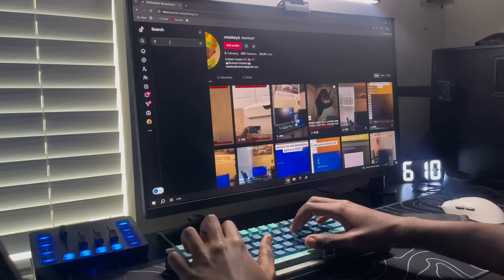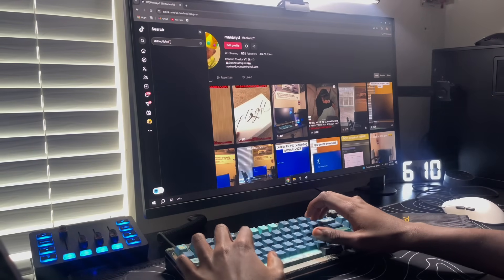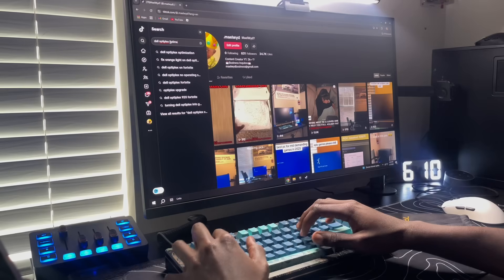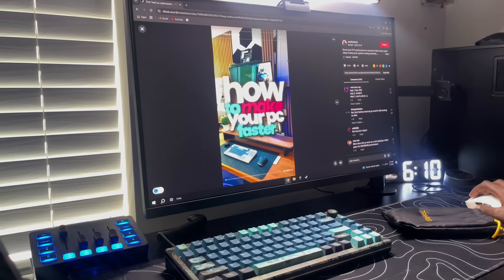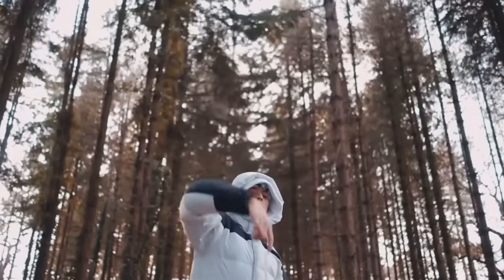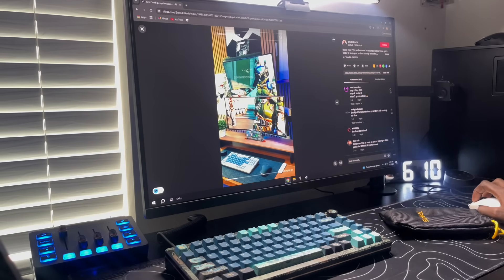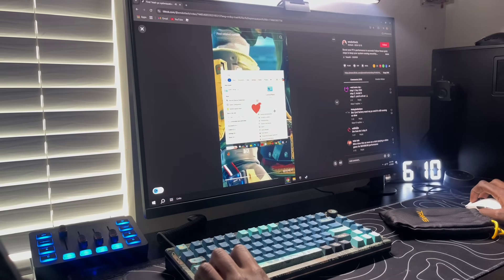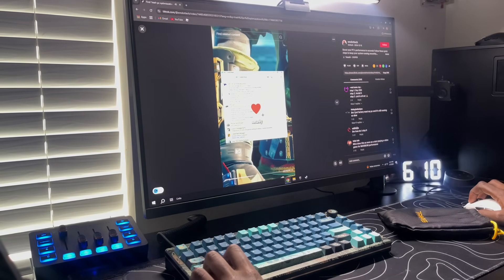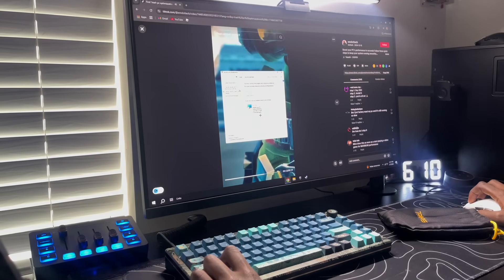Searching for 'Dell Optiplex optimizations' on TikTok. Next step from the video: search for Security and Maintenance at the top right corner of your screen, click it, then expand on Maintenance.